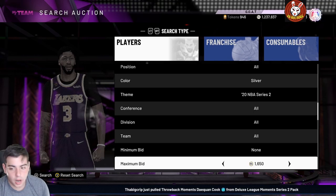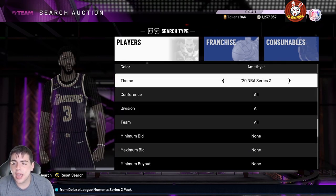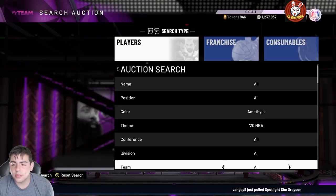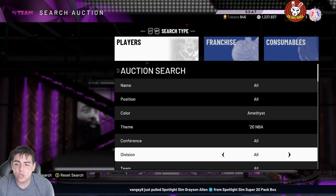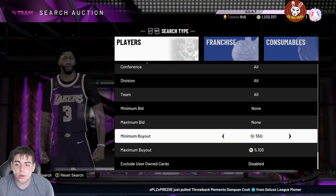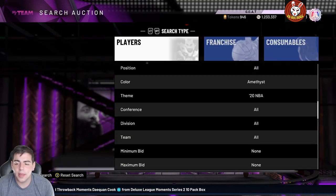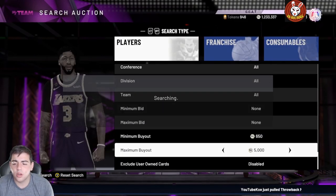Next filter — this one has been good all year, it's been deadly: Amethyst 20 NBA. This was a lot better when these cards were in packs, but to this day you can still make millions of MT off this filter — I've done it myself. In the beginning of the year this was the best filter ever. It still has a lot of rarity because people are still trying to get Anthony Davis, and newer players never completed the Amethyst 20 collection. Some cards might sell for a little less since they're outdated, but you can still make a lot of MT.